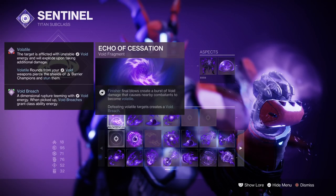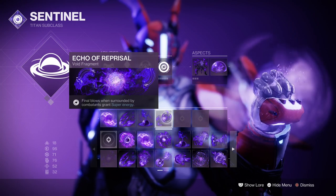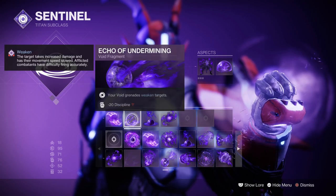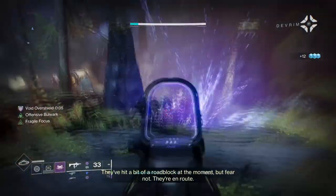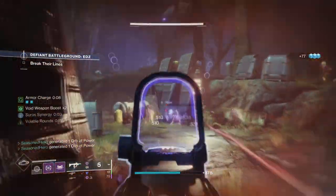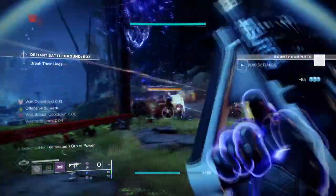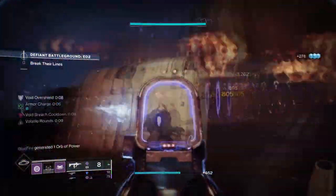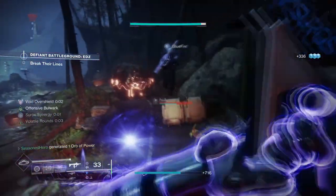Echo of Cessation: finisher or final blows create a burst of void damage that causes nearby targets to become volatile. Echo of Reprisal: final blows when surrounded by enemies grant super energy. Echo of Provision: damaging targets with grenades grants melee energy. Echo of Undermining: void grenades apply a 15% weaken debuff on the target. Echo of Cessation and Undermining are the priority fragments, as they apply a debuff that works alongside our aspects and the Repulsor Brace perk. We also have the Volatile Flow seasonal mod active, which allows our void weapons to be volatile upon collecting an Orb of Power. Simply put, we want to maximise how often we can trigger a debuff, as this feeds back into one of our abilities, which then affects our other abilities, creating a loop.